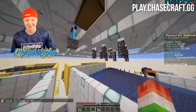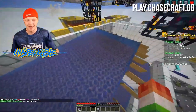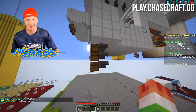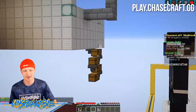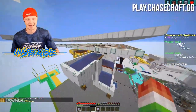This right here is their silverfish farm and let me tell you, it is absolutely ridiculous. The silverfish just land on the magma and instantly die, and then all their stuff gets sorted all the way down to these chests — and not just those chests, also these chests and those chests and the chests over there. This is probably the biggest silverfish farm I have ever seen in my life.